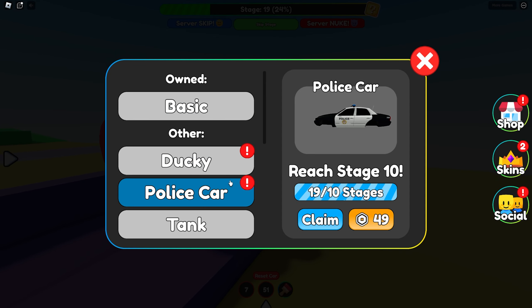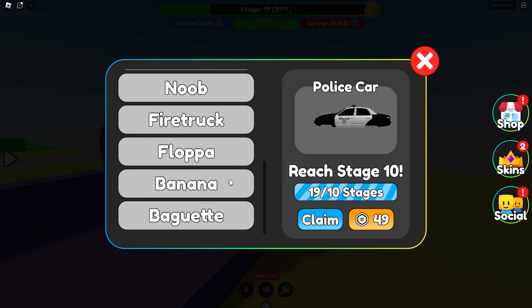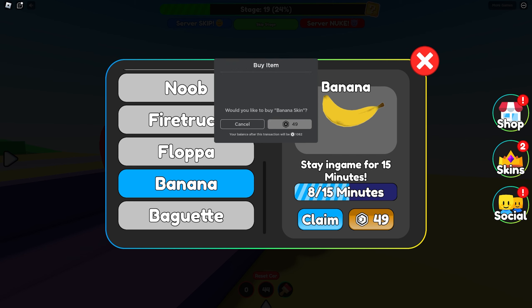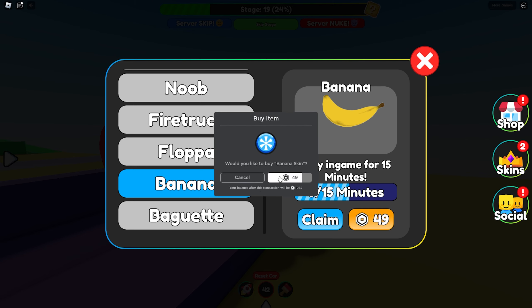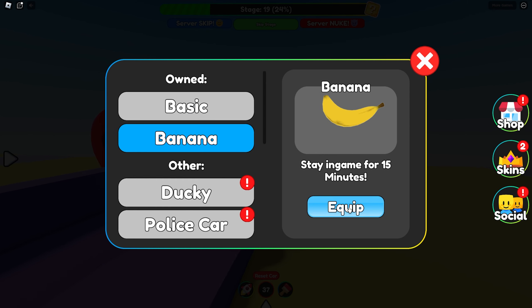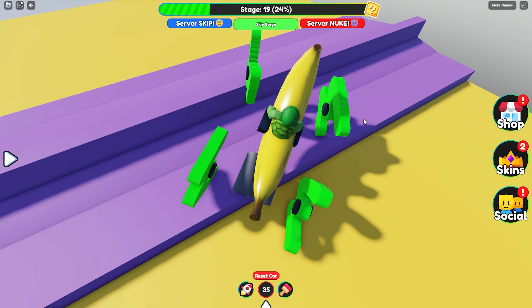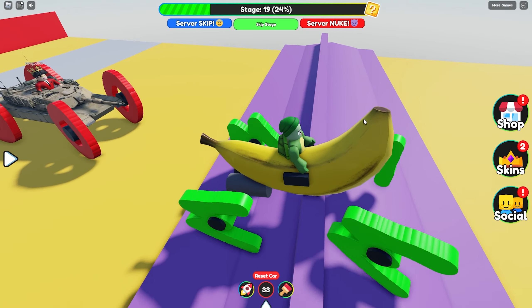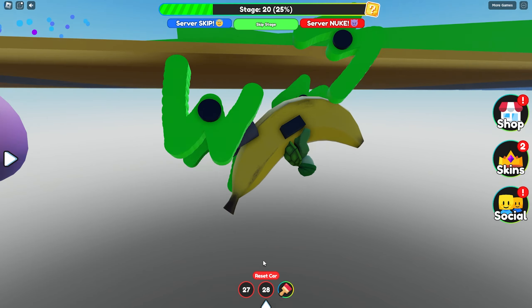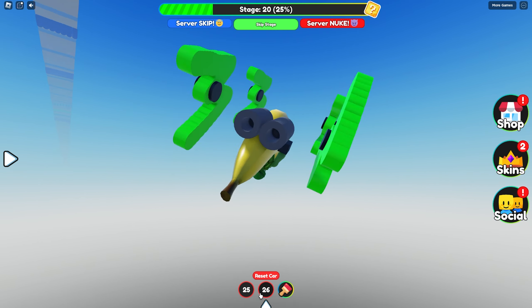And wait a second — there's a ducky skin, and there's the police car. And wait, a banana? Oh my gosh, I have always wanted to be a banana. So I'm going to buy the banana skin. Wait, Woodo, the banana? Yeah, the banana is the best, Mongo. Let me just equip it. And oh my gosh, I'm literally a banana. You're a banana and I'm a tank. We are not the same, Woodo.